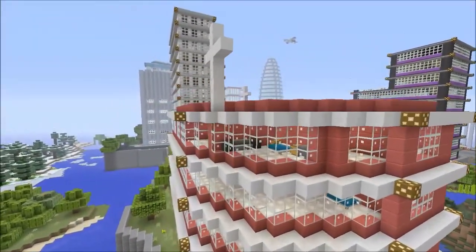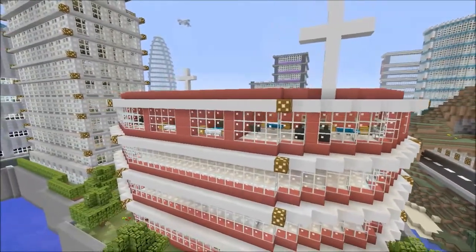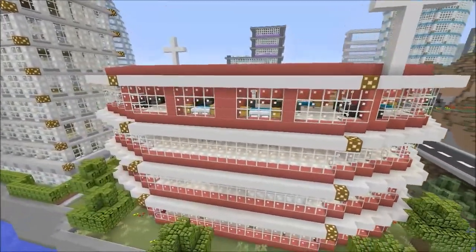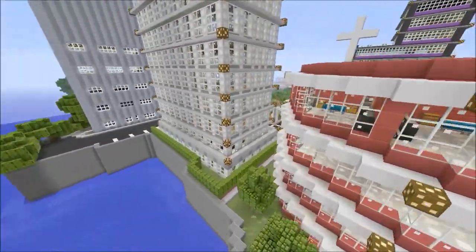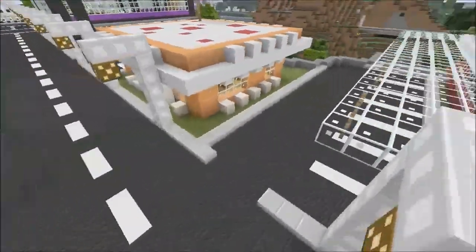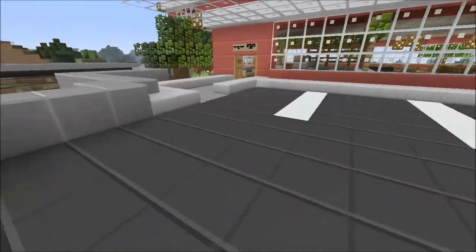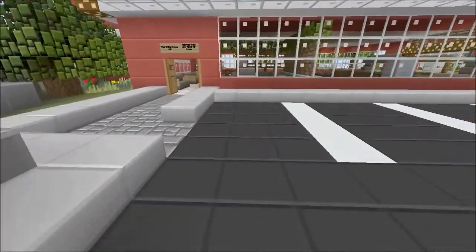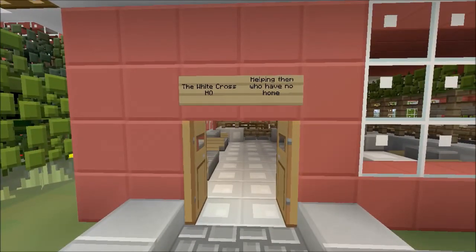The reason why it's called White Cross is because there's a white cross on it, if you didn't notice. You pull in here and there's a car park - a normal thing to have really. The White Cross HQ is basically a charity building where they help people with no home.